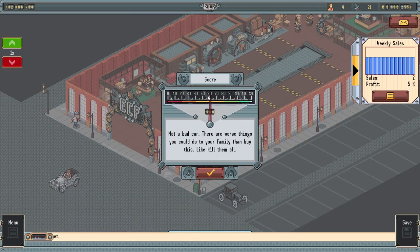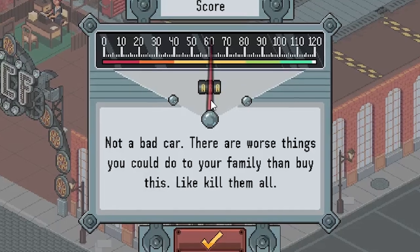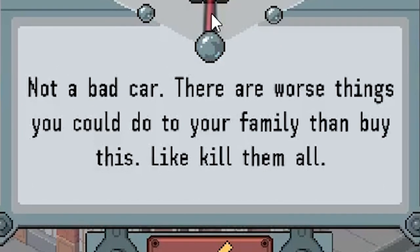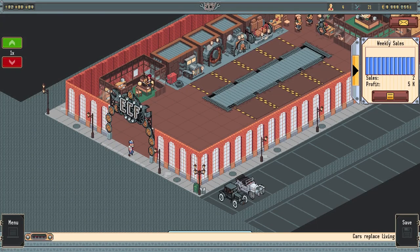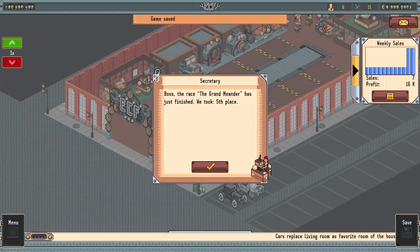Here comes our new car - oh, 60! That is right in the middle. That's three points better than our other one. It says 'not a bad car - there are worse things you could do to your family than buy this, like kill them all.' Okay, that's kind of wrong, but okay fine. Weekly sales are about to start pushing through - making 16k a week, that's actually pretty good. And hey, look - the race is finished and we finished in fifth! That ought to gain us some fans. Our company is now even more popular - we've gained two more fans.